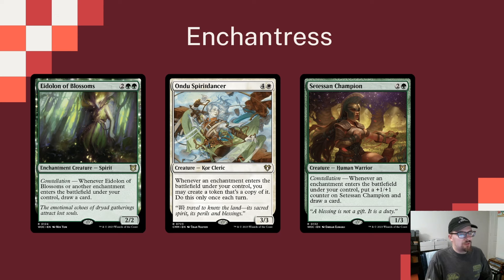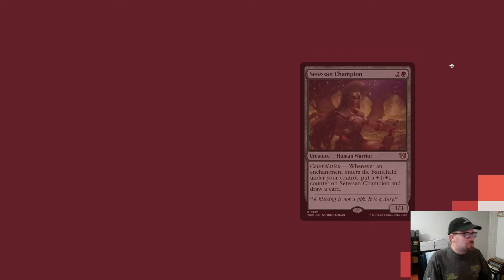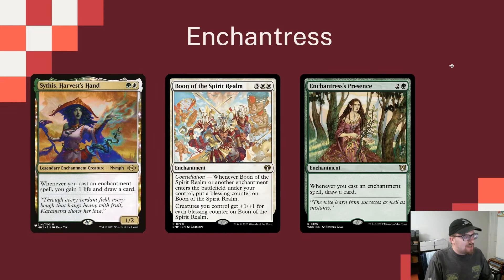This is especially helpful because these trigger on ETB, not cast, in case we're getting them back from the graveyard somehow. Andru's Spirit Dancer is a fun one — whenever an enchantment enters the battlefield under your control, you can create a token copy of it once each turn. This is going to copy our Sagas and our support enchantments, which feels worth the five mana as long as you can get it set up.